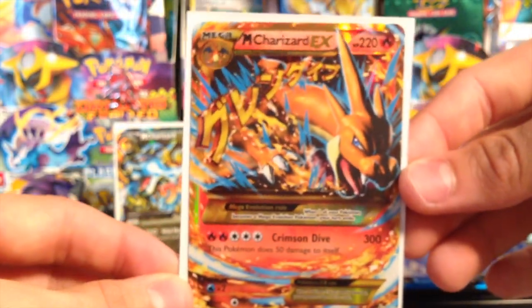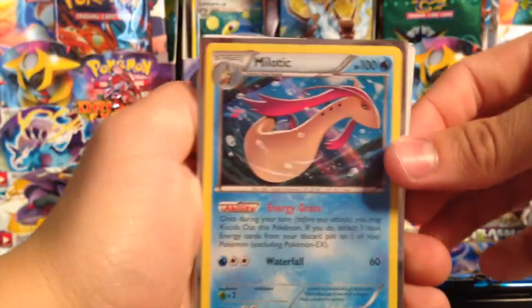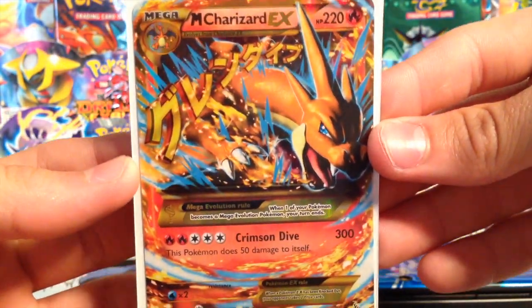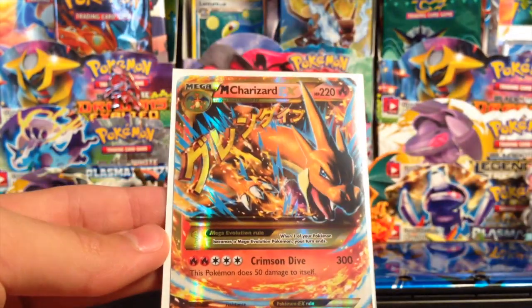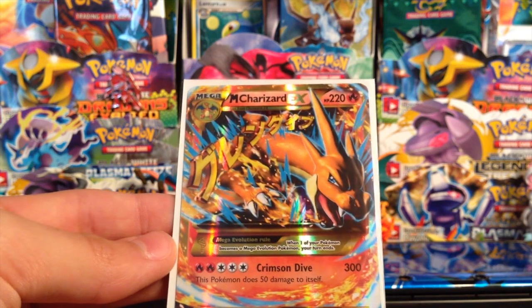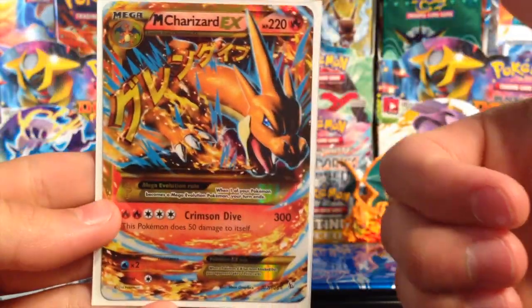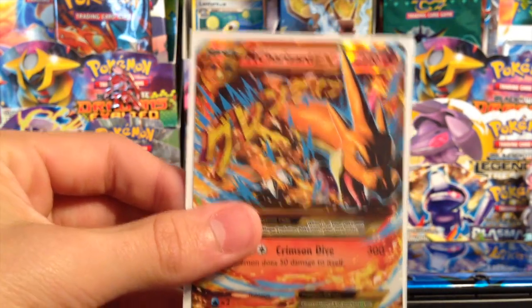Out of the last pack of the part too — Mega Charizard Y EX secret rare! So in this part we freaking dominated. We got a Milotic hollow, Mega Charizard EX — as if that wasn't good enough — and a Mega Charizard Y EX secret rare. It's like one out of every four boxes. This is insane — I never pull secret rares. The last one I pulled was the secret rare Charizard from Plasma Storm a long while back. If you guys enjoyed, make sure you leave a like — a secret rare like for the secret rare! Follow me on Twitter in the description, subscribe to the channel, and I'll see you guys next time. Peace!